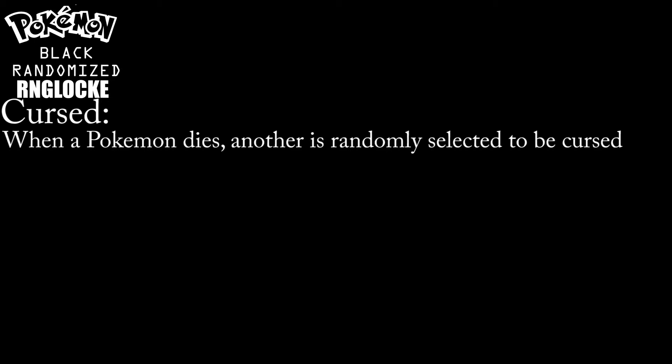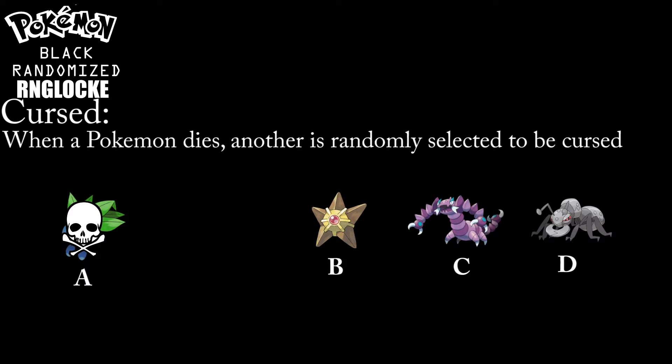But wait, there's more! Things get even more intense when a Pokemon dies. In a traditional Nuzlocke, when a Pokemon dies, all that happens is that you lose the ability to use that Pokemon. But in an RNG Lock, the cost is much greater. When a Pokemon dies, I must use the random number generator to select a Pokemon to send out into battle. That Pokemon is now cursed. So let's say Pokemon A dies and Pokemon B, C, and D are left — I'd use a random number generator to select 1 through 3 to determine which Pokemon gets cursed.